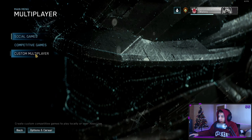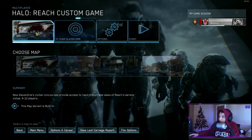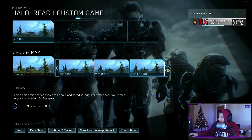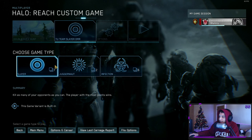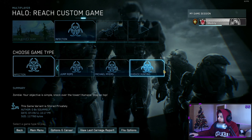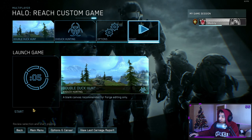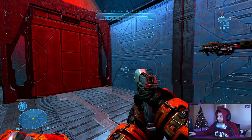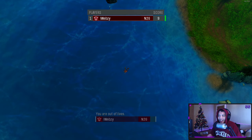Back out, go into custom multiplayer — Halo Reach is the only game available on PC right now. Under map, scroll all the way over to Forge World and we have nine Forge World maps — Duck Hunt is right here. Then select your game mode; Duck Hunt I believe is Infection. Yep, we got Duck Hunt right here. Just click start and you're good to go — we got Duck Hunt in 2019 in Halo Reach.